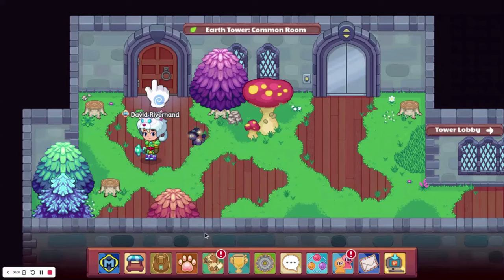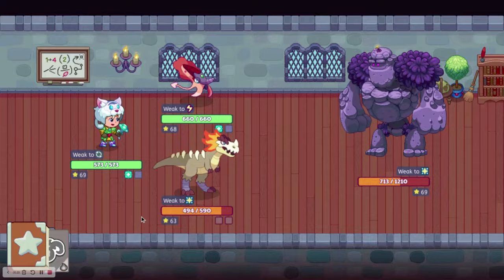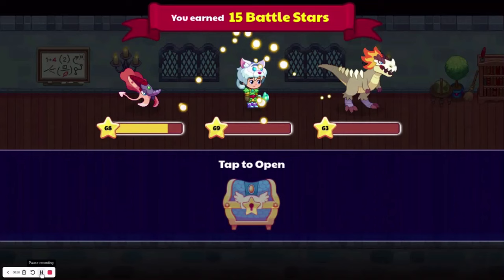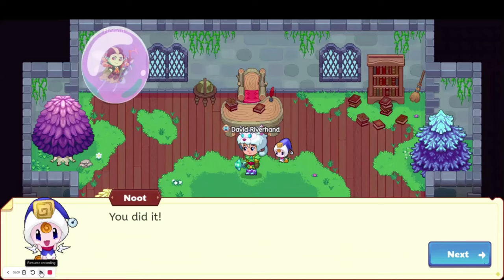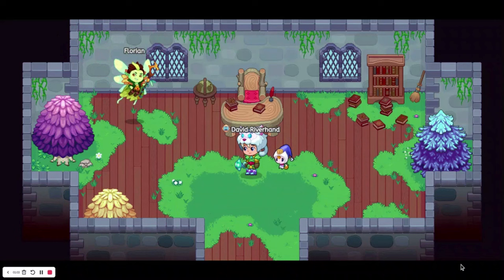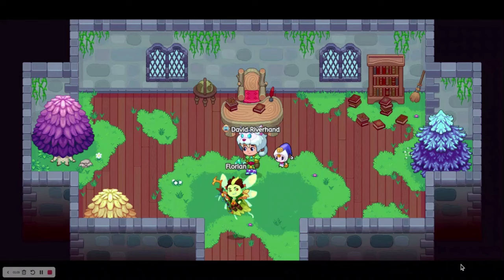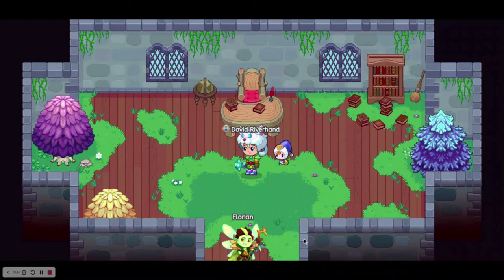We've now beaten all the Earth Tower floors, so let's go ahead and battle the boss. And we have now defeated Gerald — whatever you would call it; I think it's Gerald. Now we'll skip through all this dialogue that we do not care about. He just gave us the Grumble — I skipped over it, but yeah, we now have Grumble.